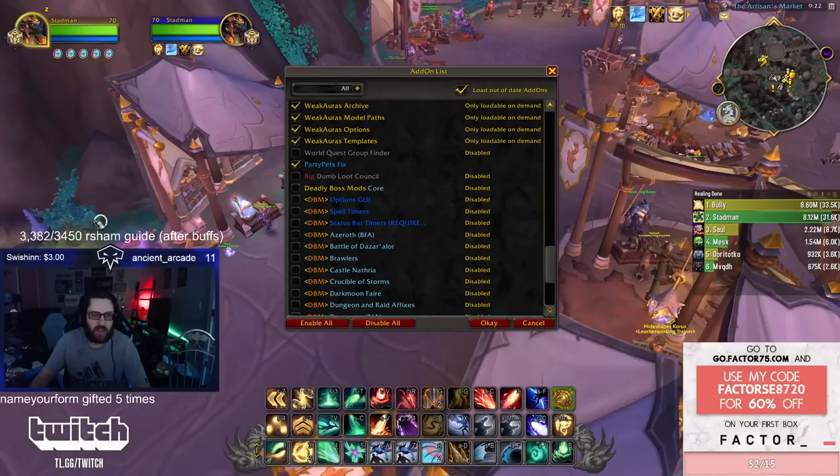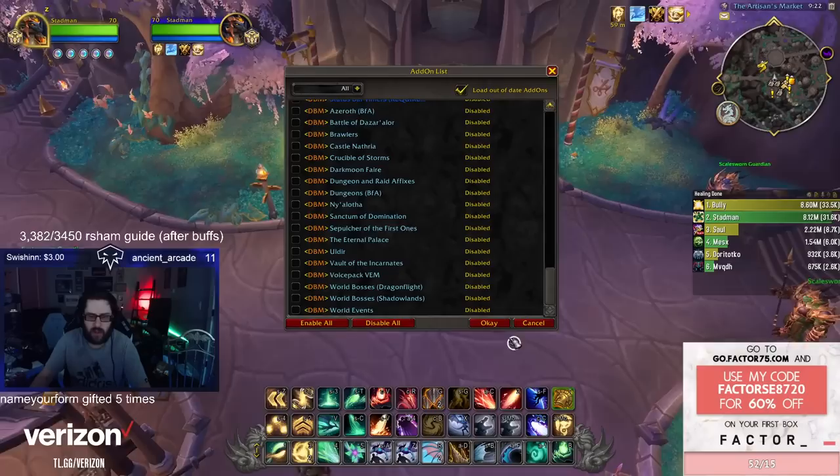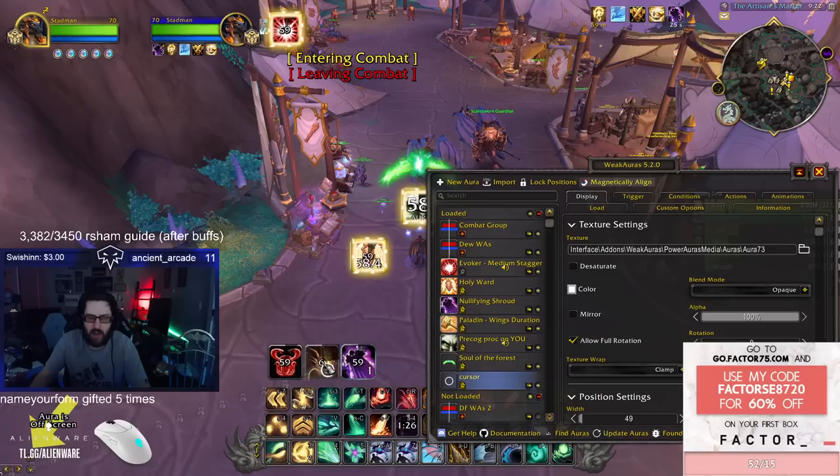Weak Auras have a ton of different options. If you stop by the stream and ask me for my weak auras, I'll be happy to share them. I need to make links available so you can get them easier. Party Pet Fix shows party pet frames — right now it's bugged without an add-on, so if you're playing with a class that has pets you need to heal, definitely download Party Pet Fix. I have a weak aura to show when your Time Dilation has high stacks, one for Nullifying Shroud duration and charges, Time of Need cooldown, and Scarlet Adaptation.